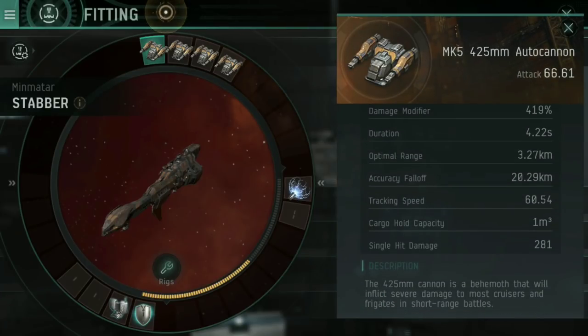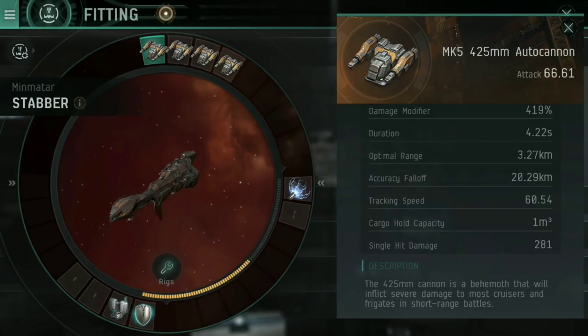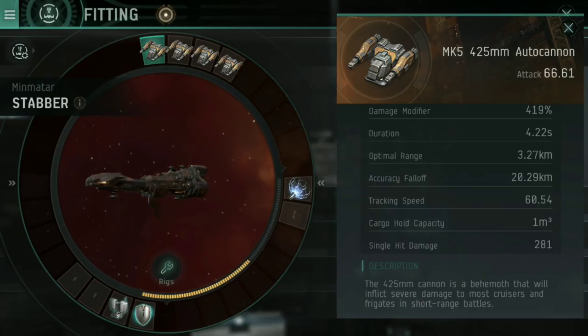When you go up to using medium autocannons, if you look at the tracking speed, it's a piddly 46.13 basic. With my additional skills and the one fitted, you can see that goes up to 60.54 — but that is still a far cry from the 120 to 200-odd that my ones have on my Thrasher. The Thrasher is designed as a fast moving ship; it's going to be orbiting at a fast speed and close range, so the comparative velocity means it needs fast tracking speed to pummel its target effectively. The very slow tracking speed of 60.54 on the medium turrets means that if you're shooting at frigates and destroyers orbiting at 5km or 6km around you, you're going to miss all the time. If you're having issues with your cruiser, check how often you're missing — chances are it's because your tracking speed is not up to scratch, and that's just how it works with cruisers.